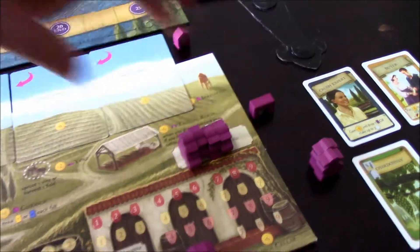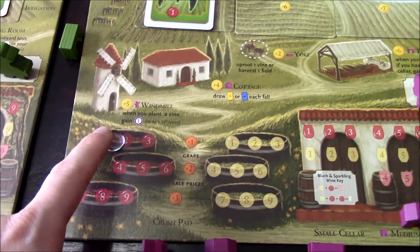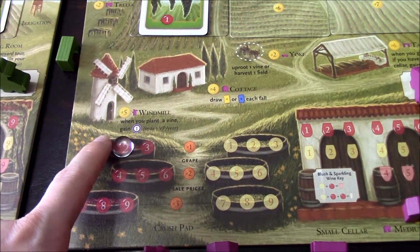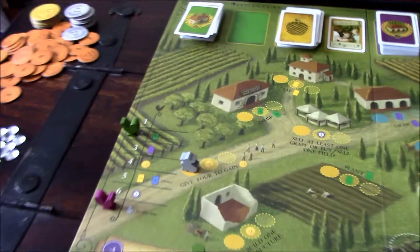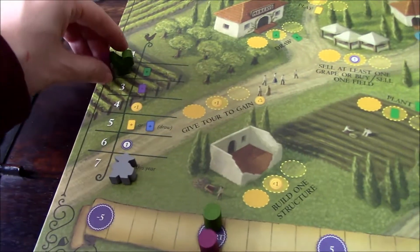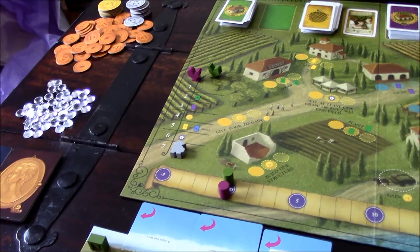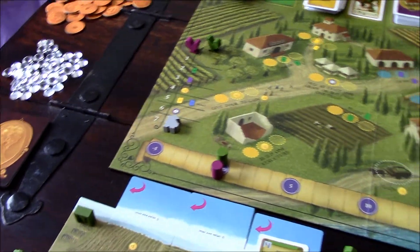Player two gets his workers back plus the newly hired one, giving him four workers total: three regular and one grande. We age his grapes as well. The temporary worker goes back to the wake-up spring section. The first player token passes to purple for next year.